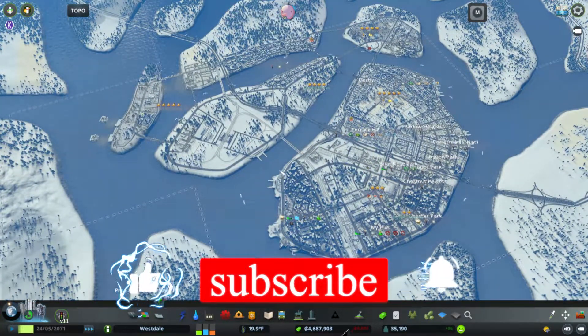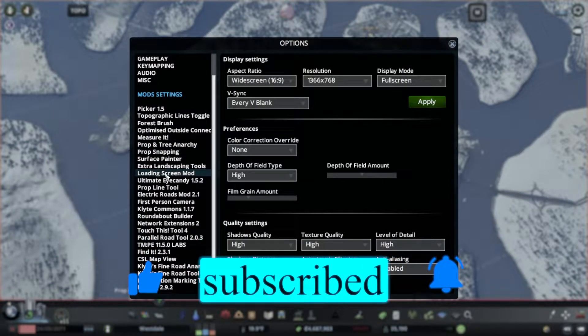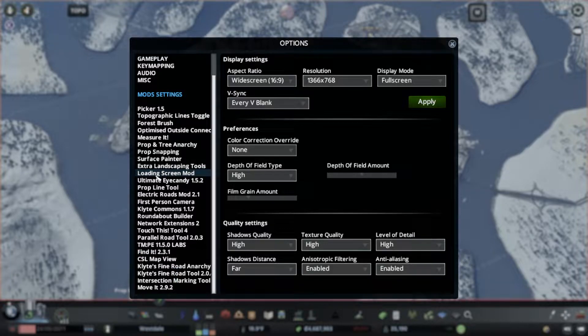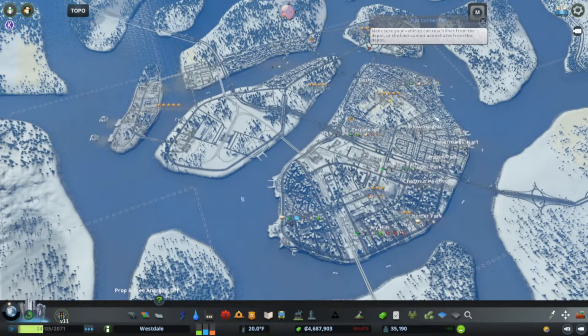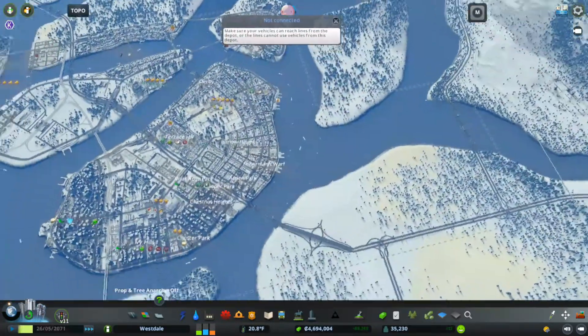The first thing I want to do is dive into the mods for a minute. Let's see — do I have the 81 zones mod? I don't. Probably before our last episode we will turn that on so we can unlock all of the rest of the tiles.